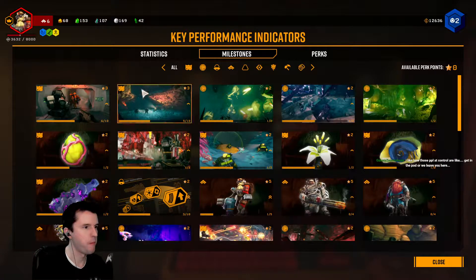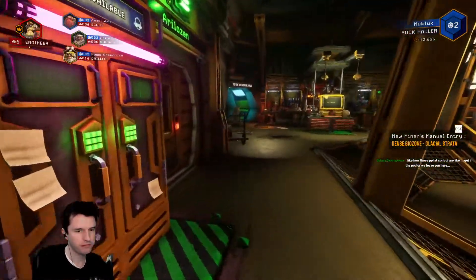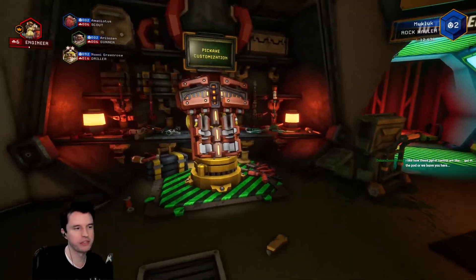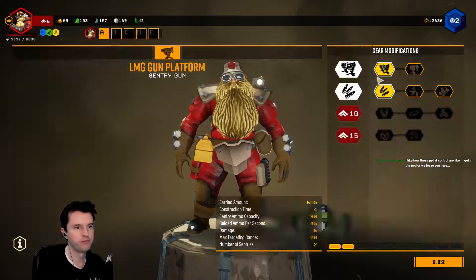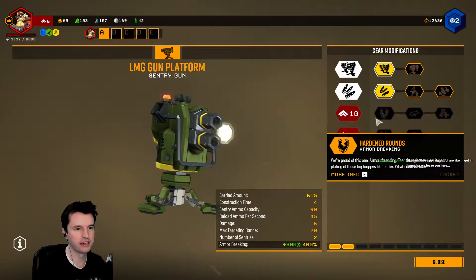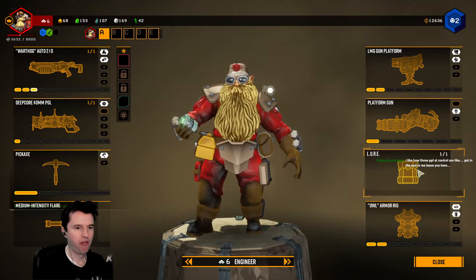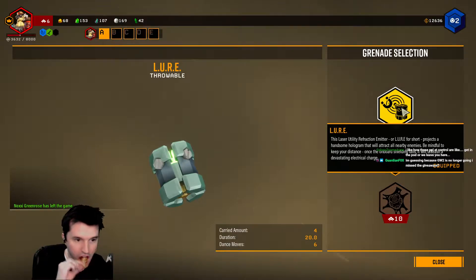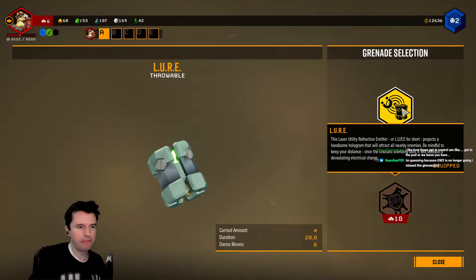That's the equivalent of playing Overwatch and it says play the objective — Torbjörn is dead and his turrets are killing everything. I like how the mission control people say get in the pod or we leave you here. I assume they've got an abundance of dwarves to work with. I'm a level two now — I'm a rock hauler!